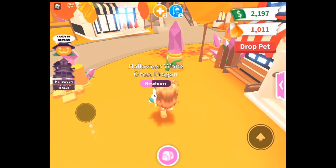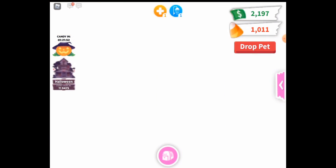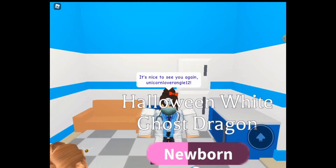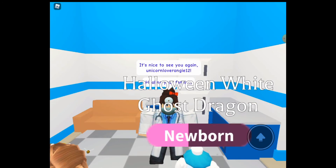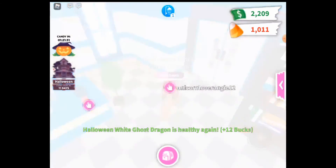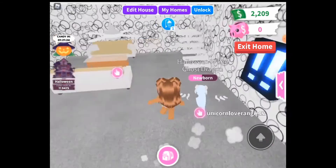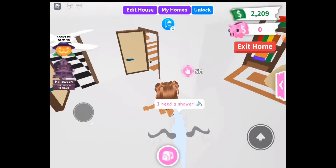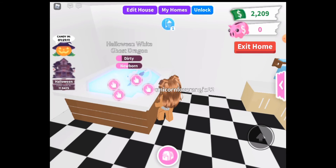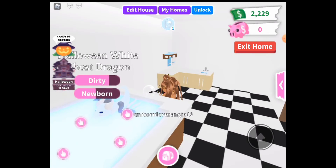I'm just gonna get healed by the doctor, take the shower, and maybe buy a mythic egg cause I'm treating them also for other pets. I usually get the golden apples but now I'm gonna use this. A good way to go back to your house is just reset your character and get the pet out — you still have the needs and your character is still the same. My friend doesn't reset because she thinks it resets her inventory or her avatar and stuff, but it doesn't. Just gotta take your pet out — you still have your needs.